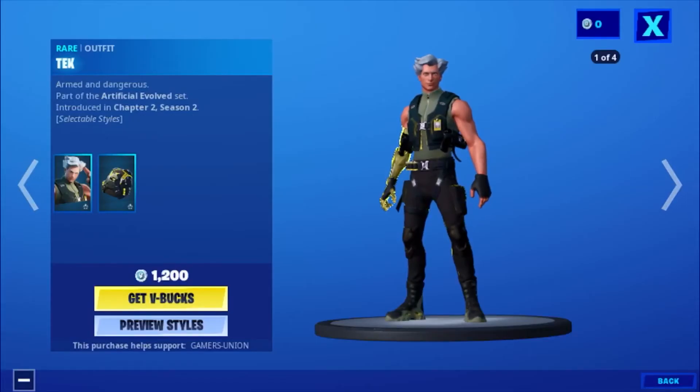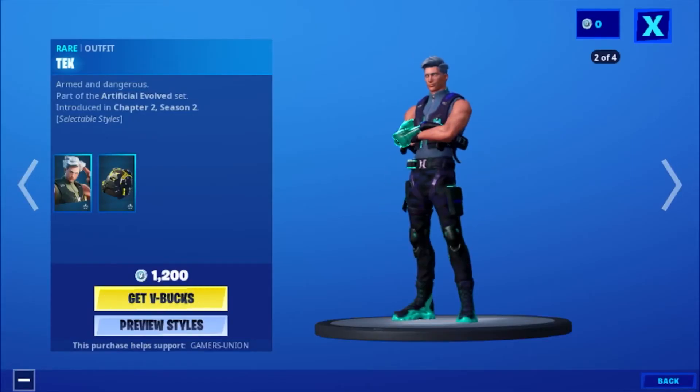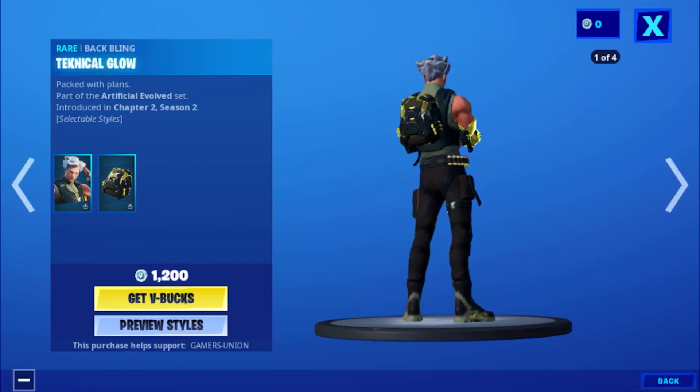Then we have the wrap Alpha Teak: 'Armed and dangerous.' Part of the Artificial Evolve set, introduced in Chapter 2, Season 2. 1200 V-Bucks.